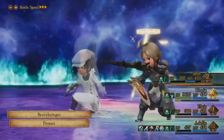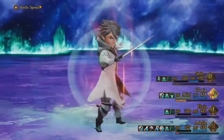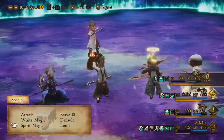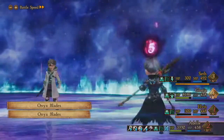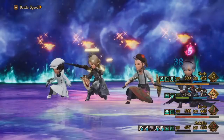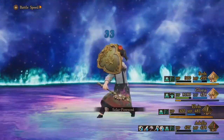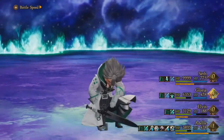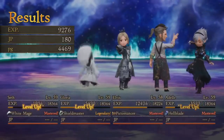Once the boss gets low he'll use Wallow, which reduces everyone's BP by one. This is why I'm using Brave Bringer — even if the boss manages to reduce my BP I can immediately gain it back, so I don't have to worry about the boss dragging me into the red. Once you have proper HP levels and are using Death Throats, it's very easy to deal around 11,000 to 17,000 damage to the boss depending on your abilities. You'll also need Surpassing Limits, which allows you to do over 9,000.